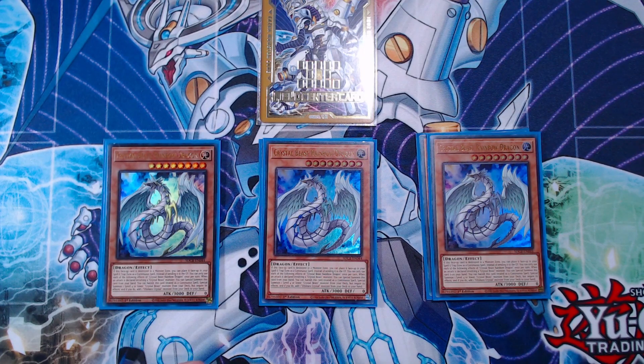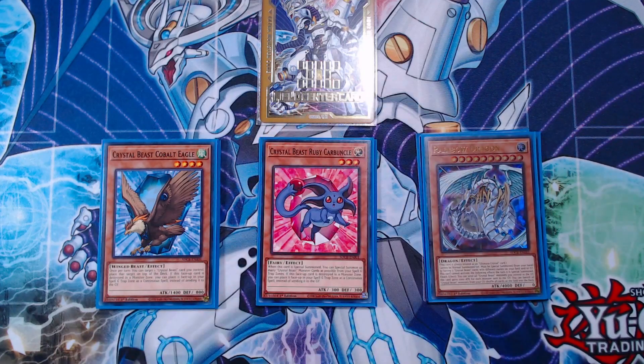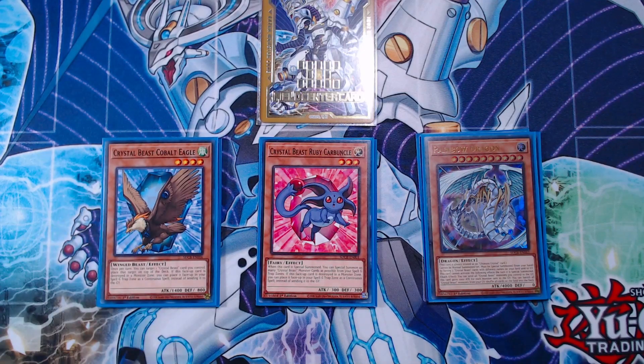Next up is going to be our 1-ofs. We have the 1-of Crystal Beast Cobalt Eagle, the 1-of Crystal Beast Ruby Carbuncle, and the 1-of Rainbow Dragon. These cards are mandatory to play. Cobalt Eagle is another level 4 — it is a Wind monster in case of Lightning Chidori plays. Ruby Carbuncle is fantastic because it allows you to swarm the field. Getting a way to summon it from the deck, spell and trap zone, or graveyard to then special summon the rest of the monsters in your back row is so good. You get so much card advantage and ways to go into powerful extra deck monsters.